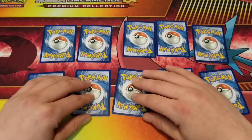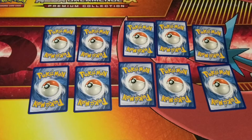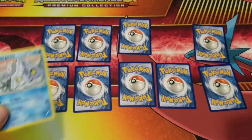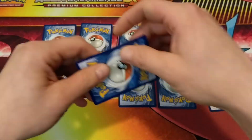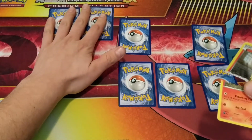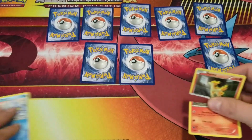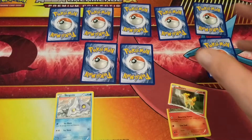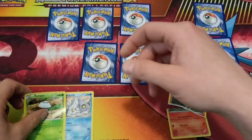So now we pick one, we're going to flip it — we're going to go with a Bergmite. That's a common. Now we're going to go with this one and we're going to rip it — a Ponyta, not bad. So now we're going to go with this one, flip it — a Fungass. That's a common.